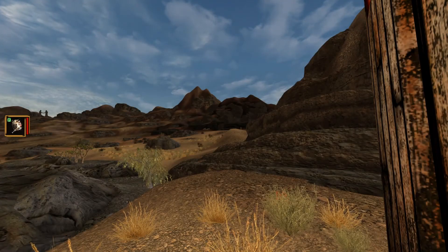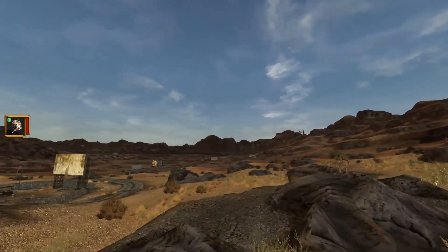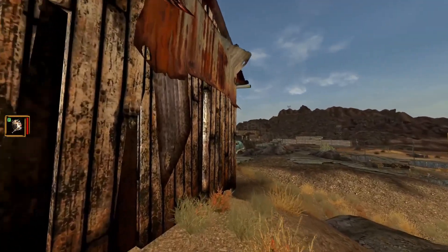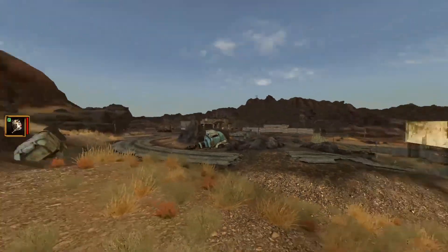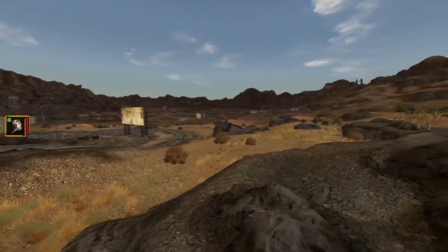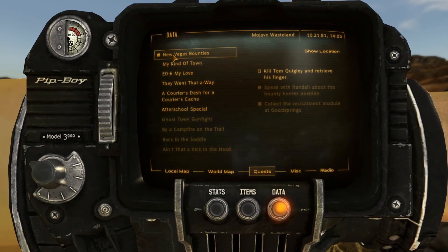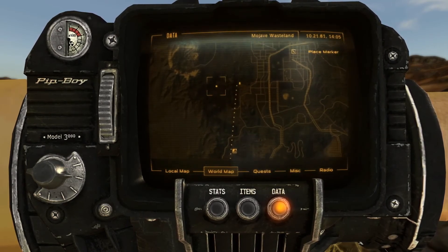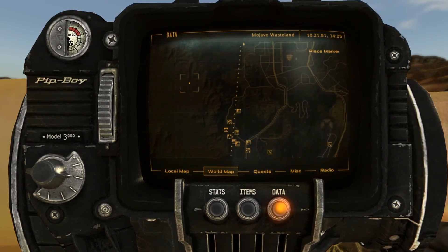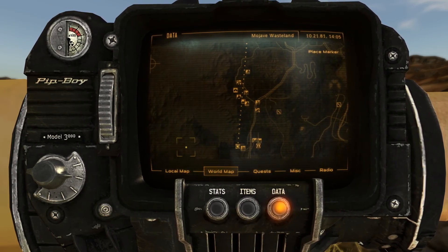Hello and welcome everybody. Welcome back to another episode of Fallout New Vegas with a lot of mods. In the last episode we made it to Randall and Associates to pick up the bounty hunter position, and we got our first quest to kill Tom Quigley and pick up his trigger finger as proof. Tom Quigley is way up north so we're not gonna see him for quite a while.